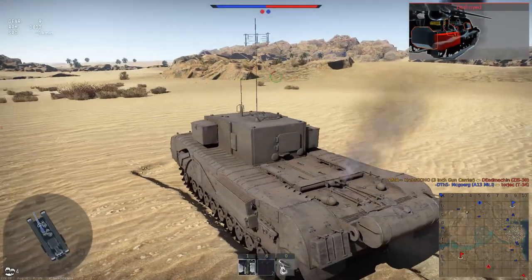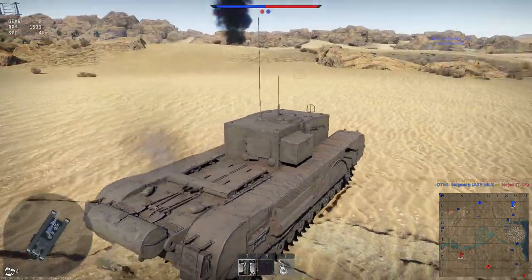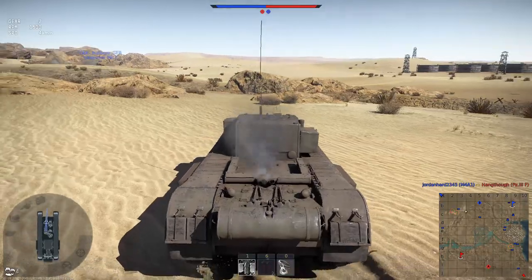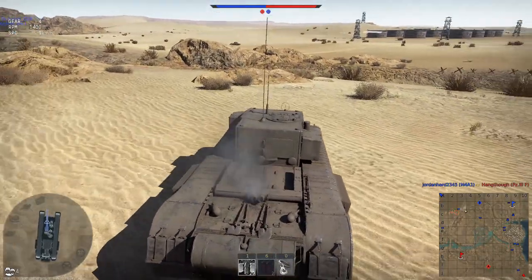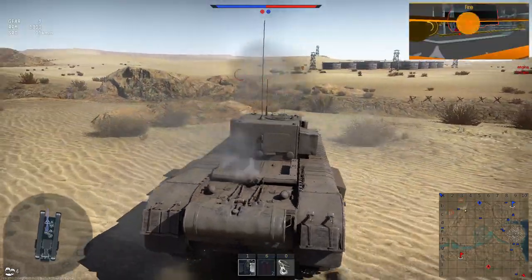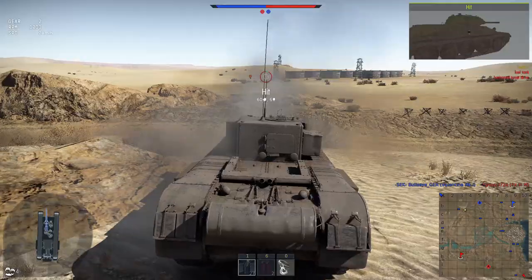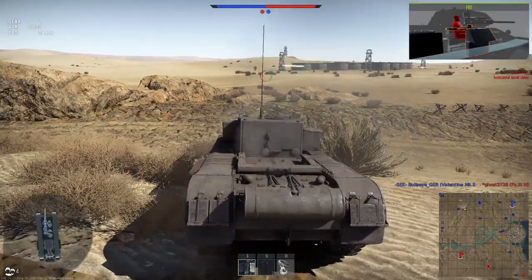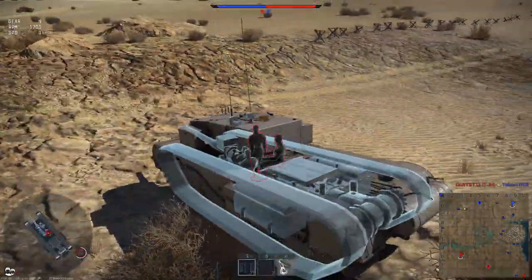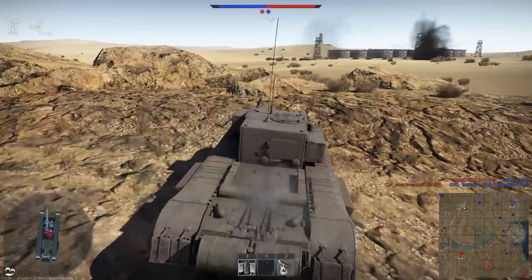I've probably got to back off and get in a better position because it looks like enemies are making an offensive on the right-hand side. Hopefully I won't get shot in my side armor as I traverse across the desert. This vehicle has really bad reversing speeds. Oh — there's an enemy bogey! This guy is so oblivious. Critical hit on the engine. But something was shooting me in the back — I need to get into cover.